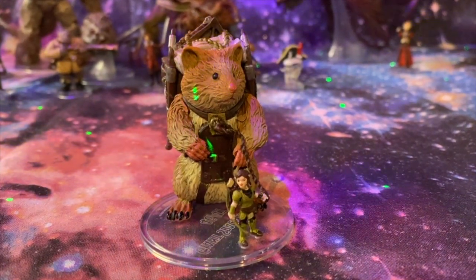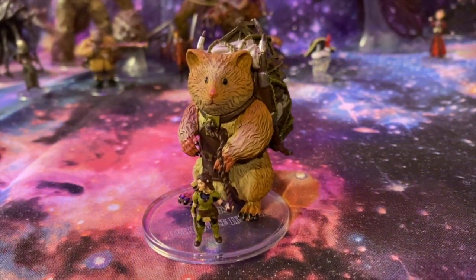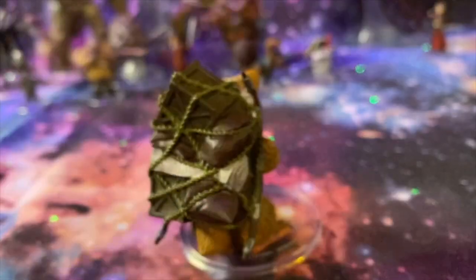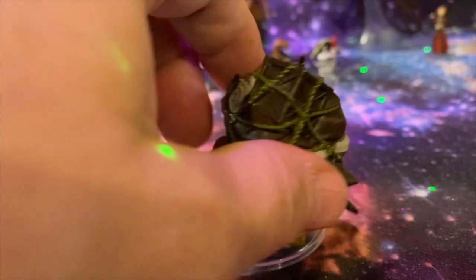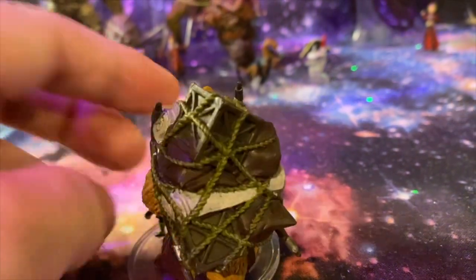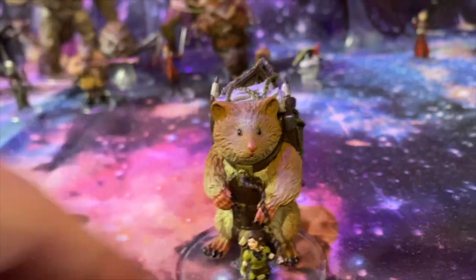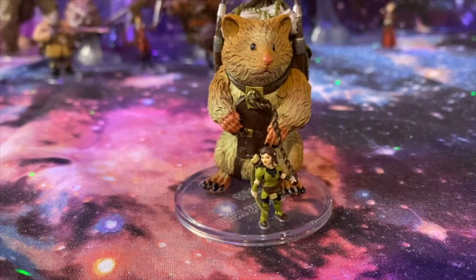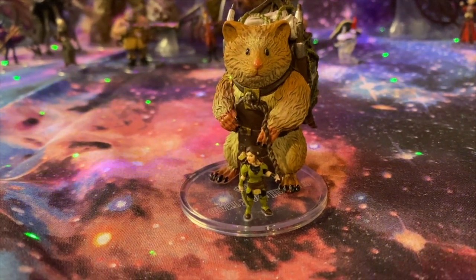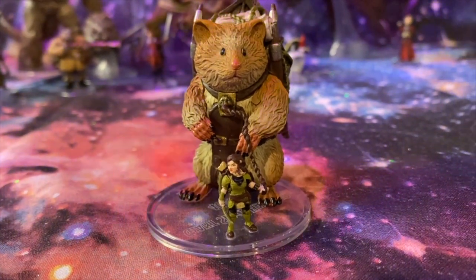Here we get a twofer — it's a giant space hamster, but it's got a little halfling master. Both minis are rather cool. It's like a beast of burden carrying all sorts of stuff. Looks like it could be a sled. I'm going to snip off the base, snip off the rope, tuck the rope behind the hamster's arm, and then put her on a little clear base of her own. Get two minis for one.